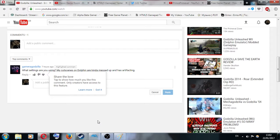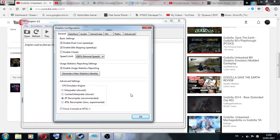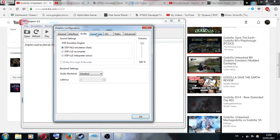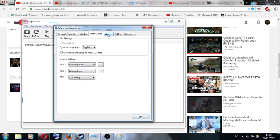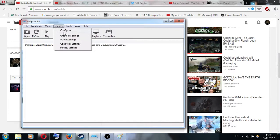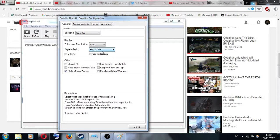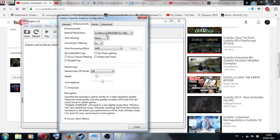Also, awesome username by the way. So these are my Dolphin settings. As you can see, I really haven't changed anything. These are mostly all default settings. The only thing that I did change is the aspect ratio and forcing the games to run in 16x9 and in 720p HD.